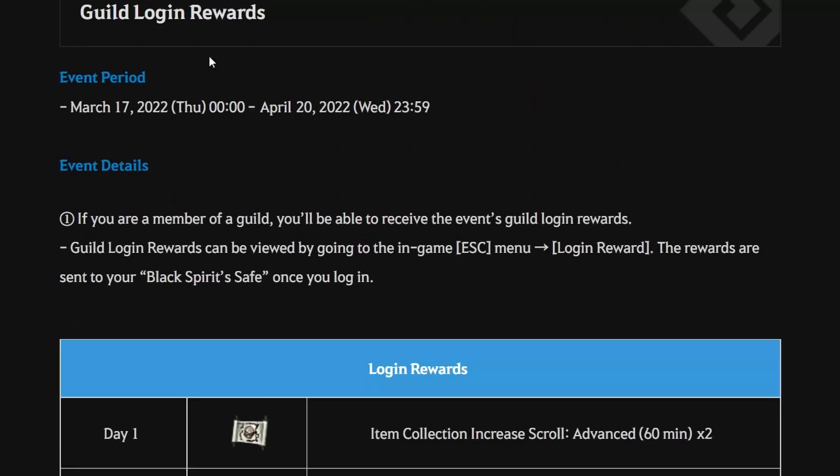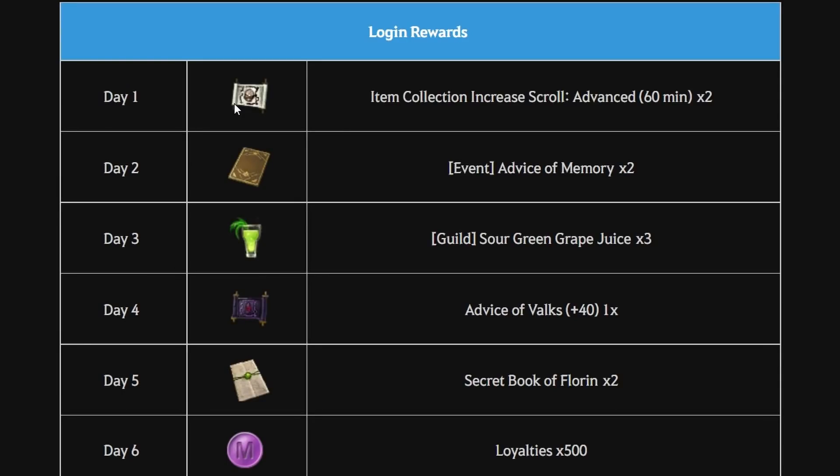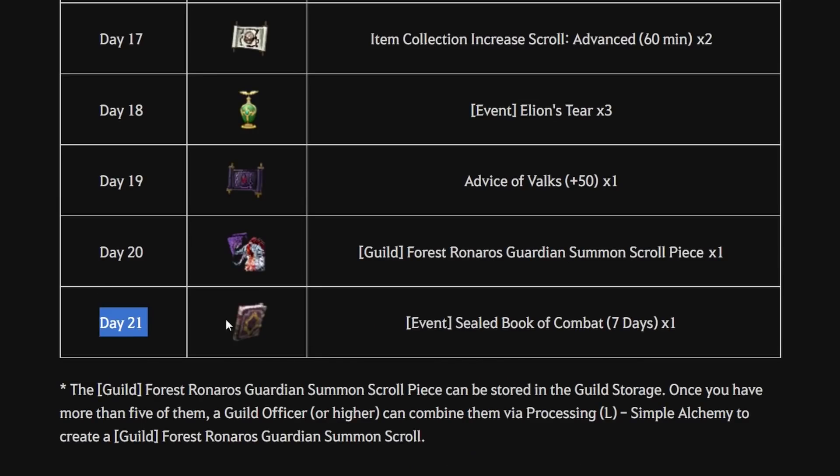The next new event is Guild Login Rewards. This is still about login rewards, but this time it's for guild members. The event period starts at 17 March 2022 after reset time until 20 April 2022 before reset time. During this event period, if you're a member of any guild, you can claim guild login rewards every day up to day 21.